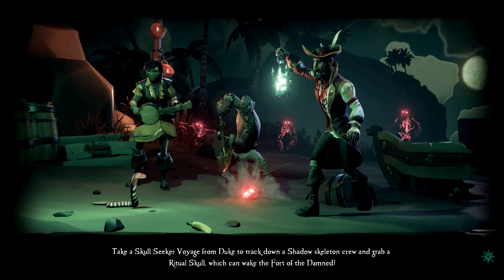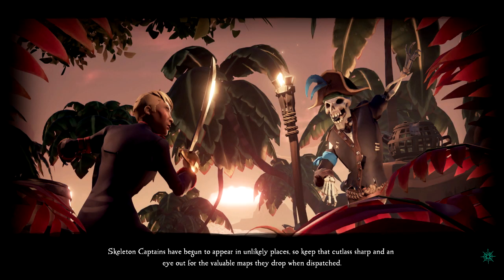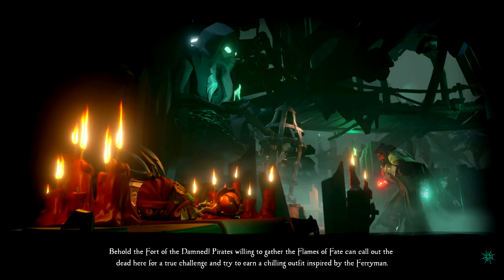Duke is selling Skullseeker voyages for the Shores of Plenty, the Wilds, and the Ancient Isles, where you have to kill a skeleton captain that will drop a map leading to a ritual skull that you can dig up. There is also a legendary version of the quest where you can kill two captains and get two skulls. Ritual skulls can be turned in as part of the Fort of the Damned event or turned in for some extra in-game gold.